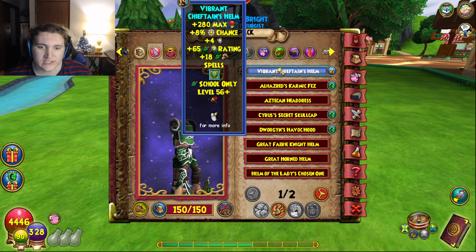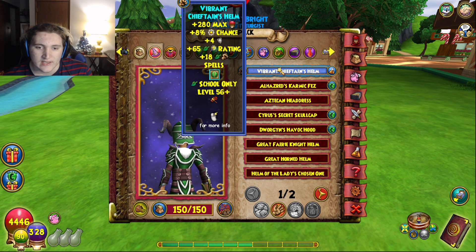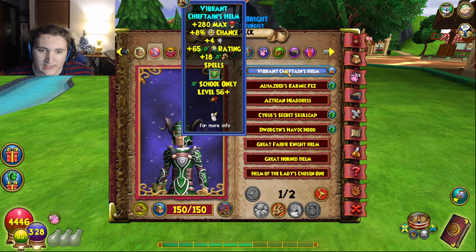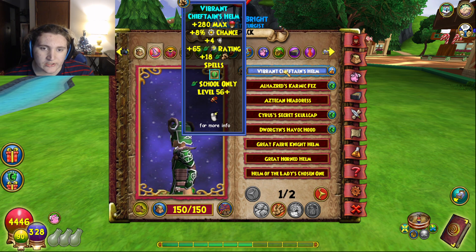The gear I'm using starts with the Vibrant Chieftain's Helm, which is a level 56 item — nowhere near level 70 or 80. It gives pretty good stats and good damage overall.